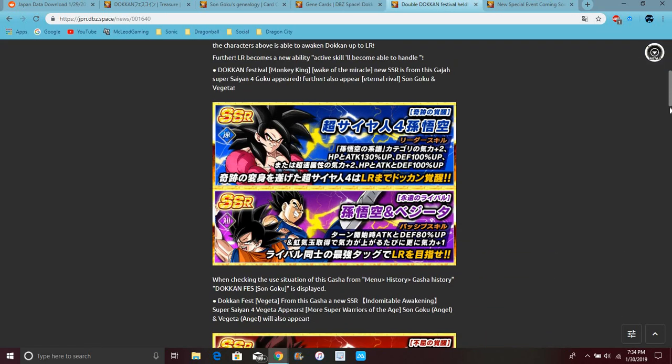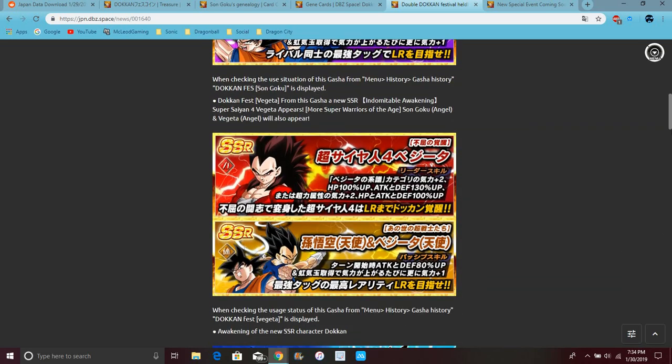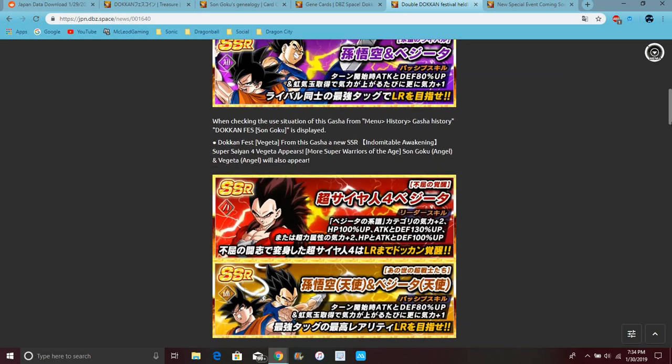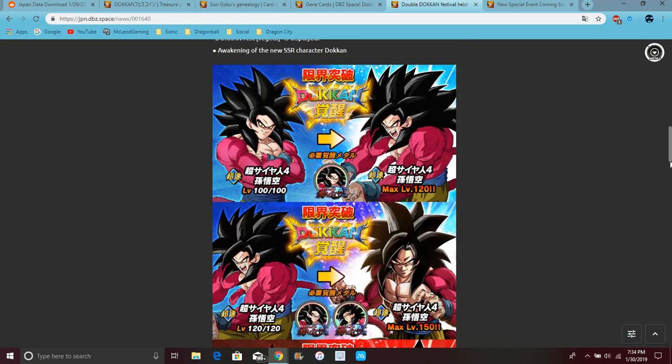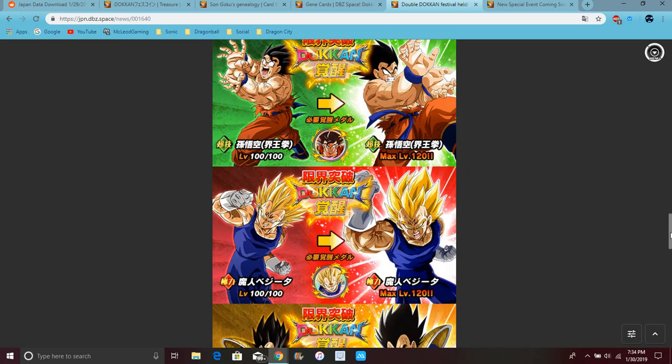These are the banners — they're already live and stuff. So LR Goku and Vegeta, that's the reason for Vegeta, same thing goes for them. They're on this banner for Gogeta. Yeah, this banner is really good — it does have a lot of units on there. I just can't show it off because it's not up on display without space. Once it does, I will show off the banner a little bit.